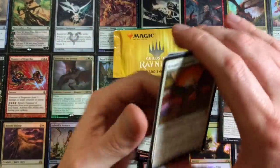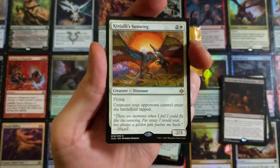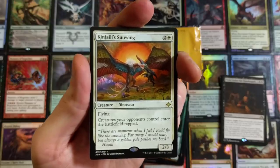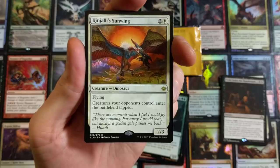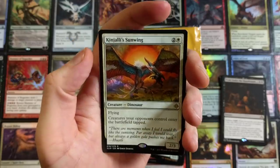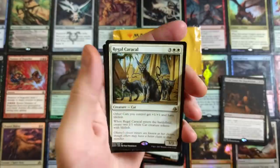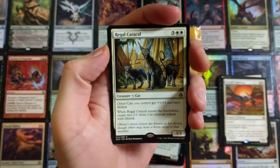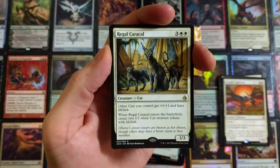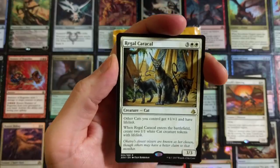Kinjalli's Sunwing — flying creatures your opponents control enter the battlefield tapped. Not bad if you're running Naya — white, green, red. Regal Caracal is legit right there. Other cats you control get plus one plus one and have lifelink. When Regal Caracal enters the battlefield, create two 1/1 white cat creature tokens with lifelink. It's a 3/3 — kind of sad to see that card go out of standard honestly.